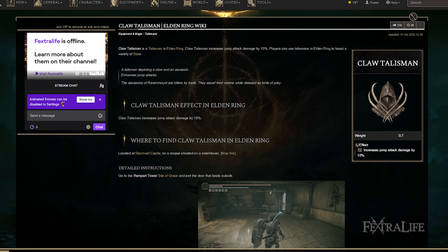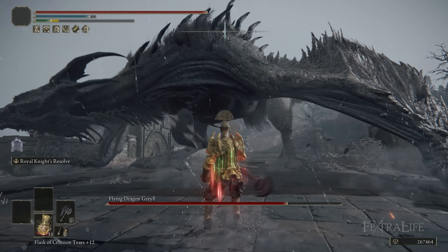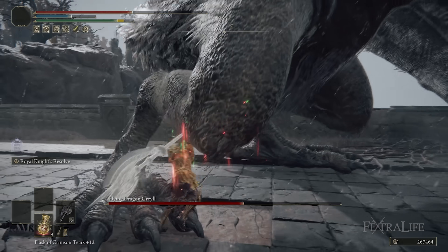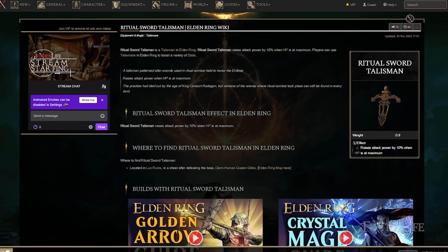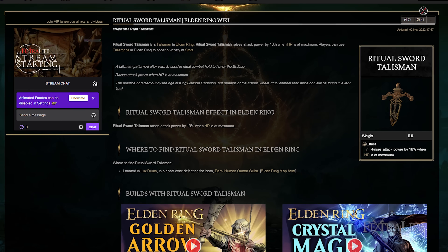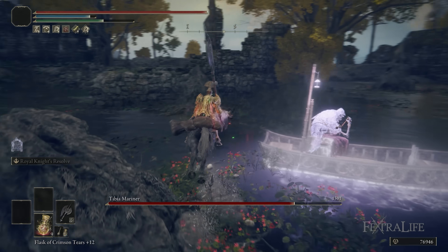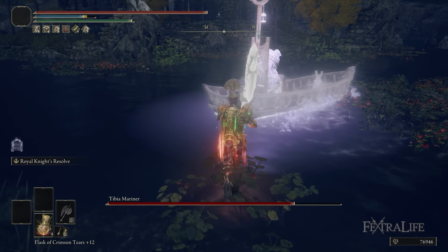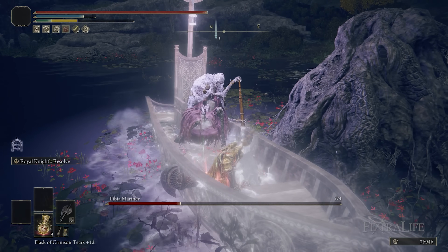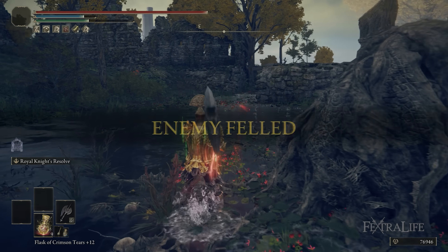Next up is the Claw Talisman, which is good for jump attacks. If you find you are doing a lot of jump attacks with this build, you can put this in — it really depends on the fight. Another really good option is the Ritual Sword Talisman. You trade damage with this build so you don't tend to stay at full health all the time, but if you're using Taker's Cameo as well, it can give you even more damage. A lot of times you're one-shotting enemies, so that extra damage makes it easier. And sometimes you run into a boss fight and get off a charged R2 with Royal Knight's Resolve buffed at max health with the Axe Talisman — that combination will give you even more damage on that first strike, which can sometimes make the difference.